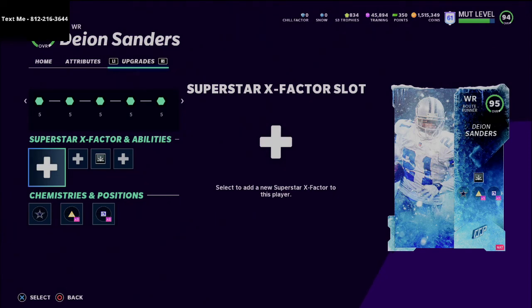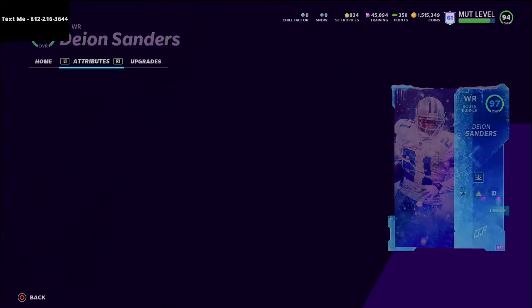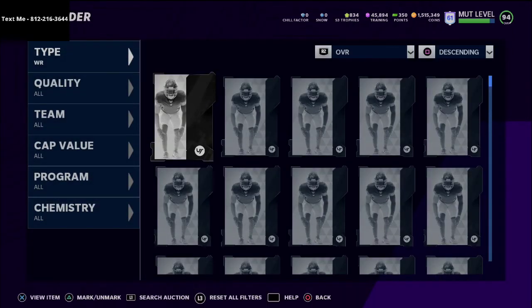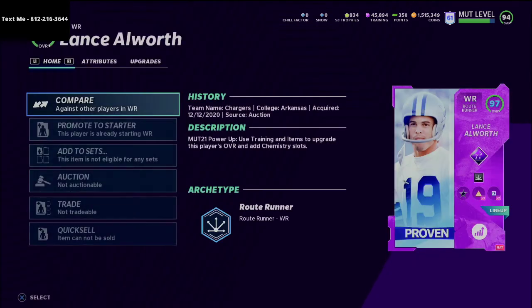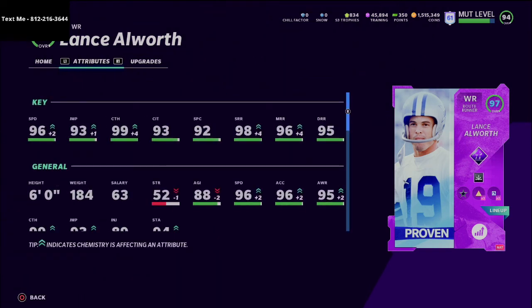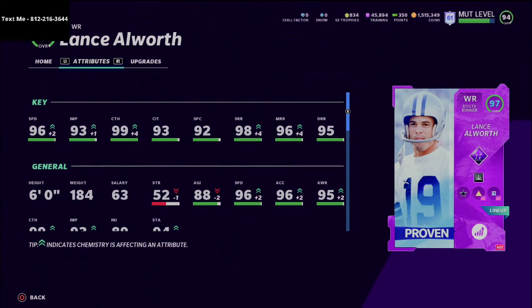He comes with 95 speed stock and I'm probably going to build a Dallas Cowboys theme team because it's going to get him over 99 speed. Lance Alworth I believe is the second best wide receiver in the game — he has the same Route Running archetype, so he gets all the same abilities, and he's only one speed slower than Deion. His route running is actually better: 95 deep, 96 mid, and 98 short once you apply chemistry and Play Fake. With a theme team you're looking at 98 and 99 speed respectively for those two guys.